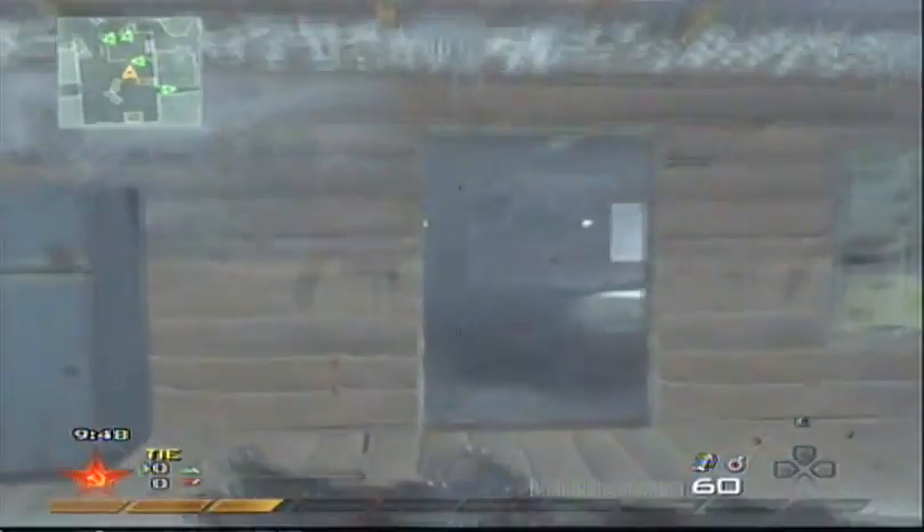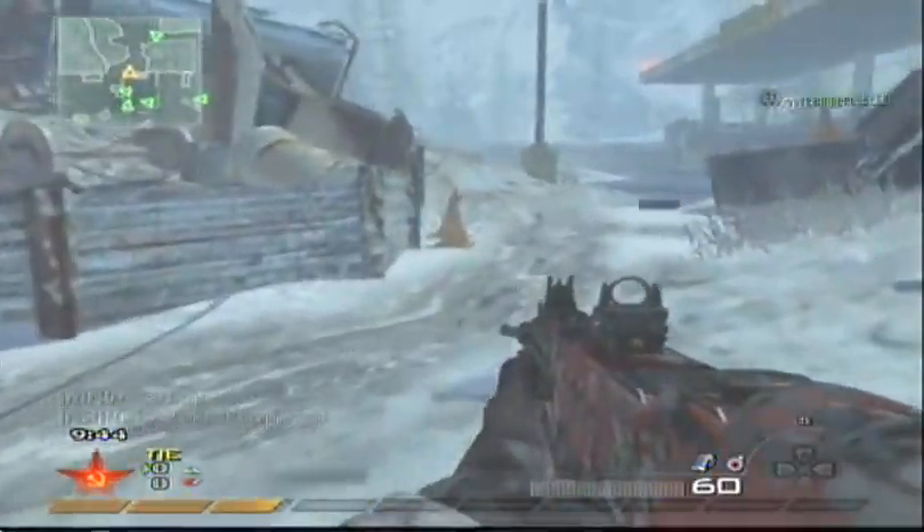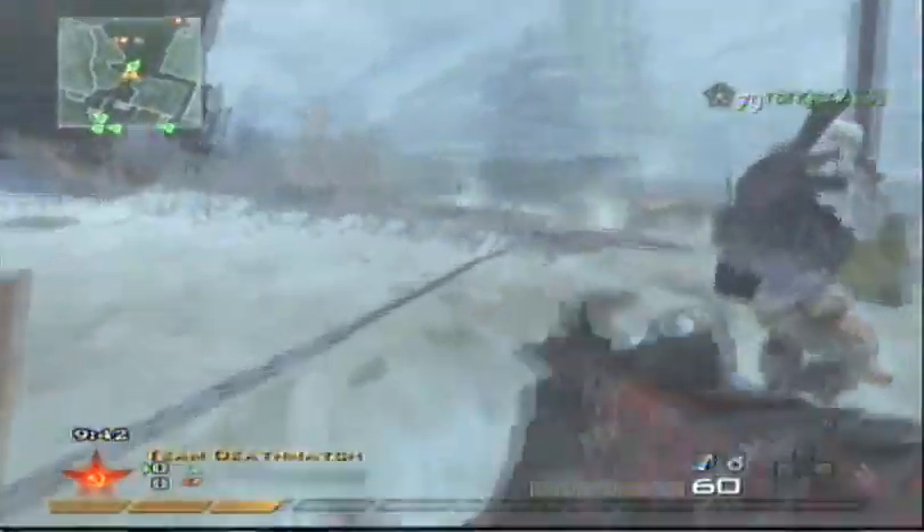What's up guys, NinjaFish here. I'm today bringing you a match of Modern Warfare 2. I'm playing Team Deathmatch on Salvage. My setup is the Atari 21 with FMJ, Sleight of Hand, Stopping Power, and Ninja Pro as my perks.